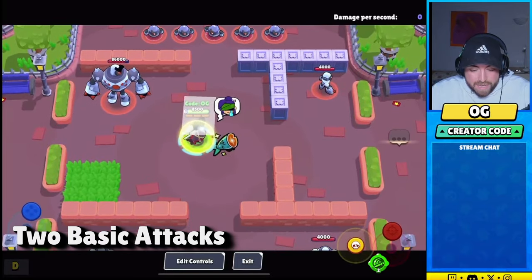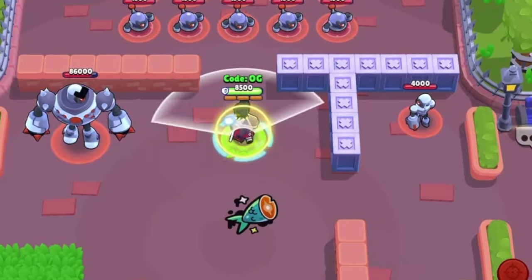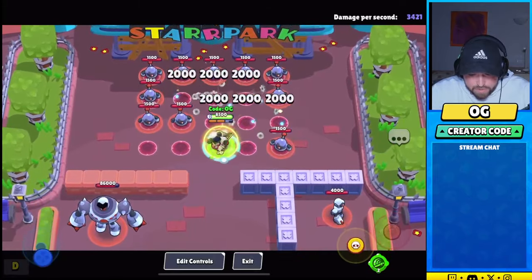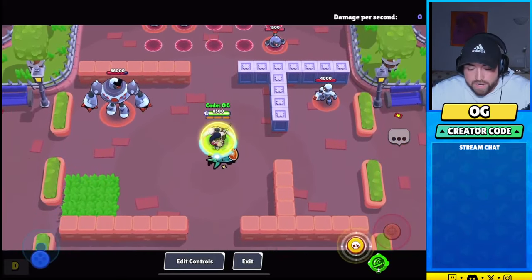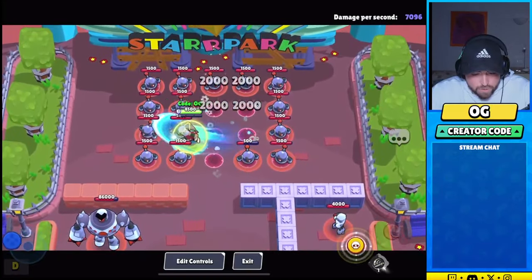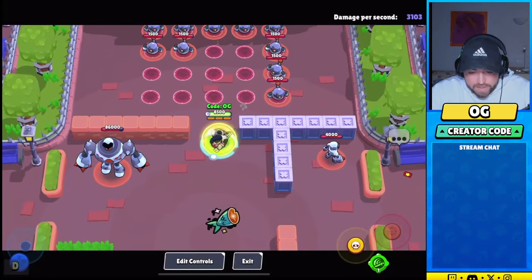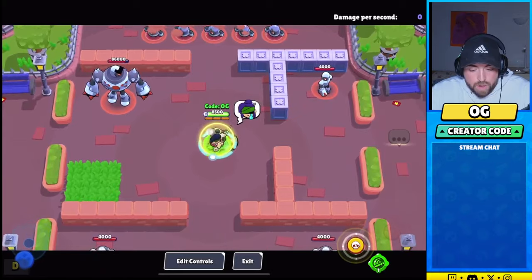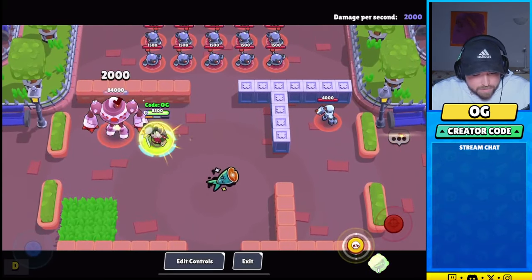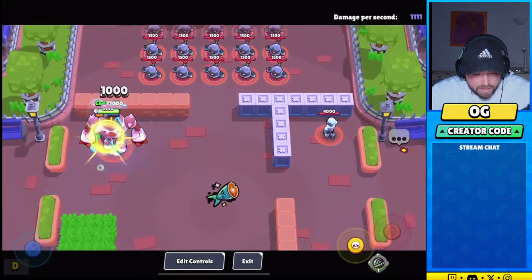He has two basic attacks. One is a dash and then after the dash it's like an AOE, just a swipe. You can see the dash does 1k damage and the swipe does 2k. The first gadget I'm going to show you is just the dash, so I think this will be really good against throwers or something, because you get a ton of movement and you can just get a lot of space.